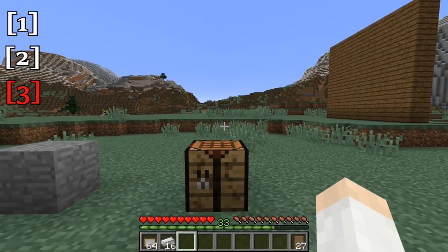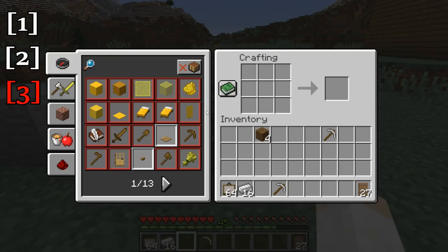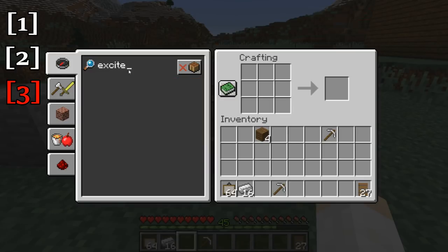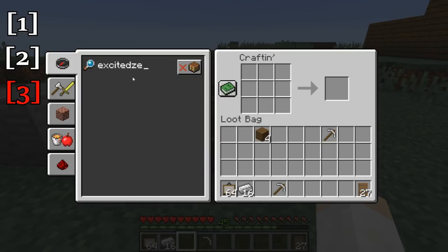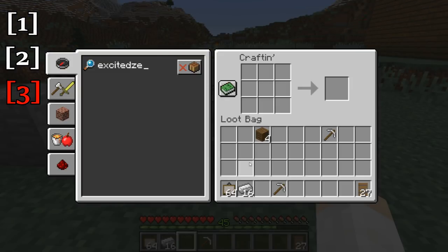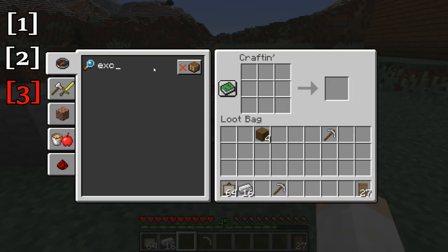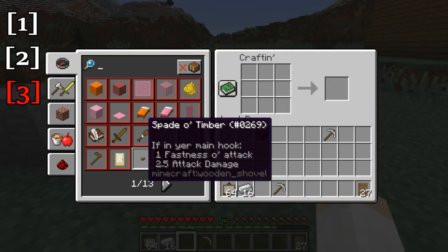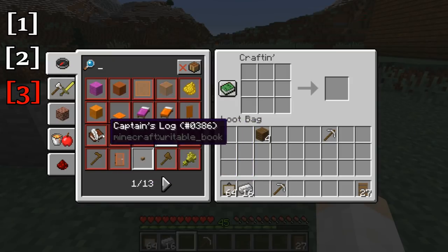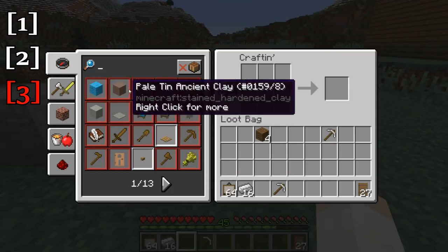There's also a slight easter egg when typing in the search menu of your recipe book. If you type in 'excited ZE' it will actually automatically change your language to pirate speak. So you can see now everything has changed to pirate speak — 'spade of timber, timber cut list.' Yeah, everything is all in pirate speak now. So that is a unique easter egg, and it won't actually change back unless you change it.